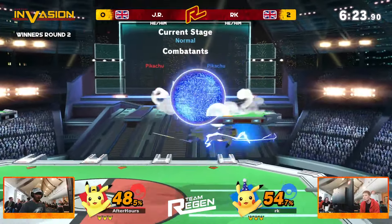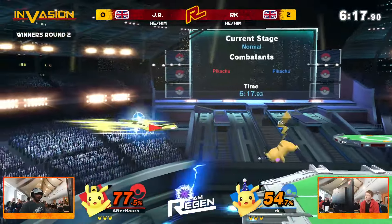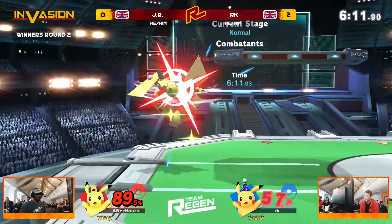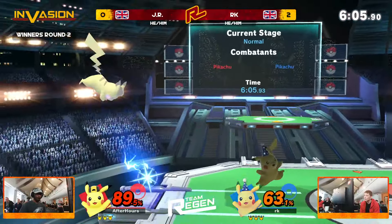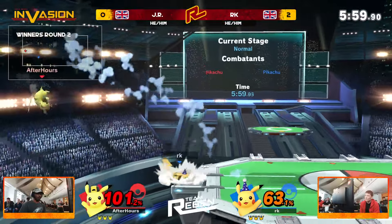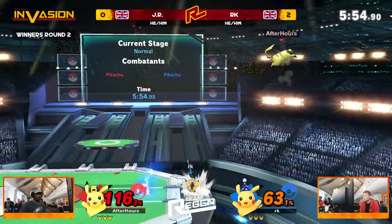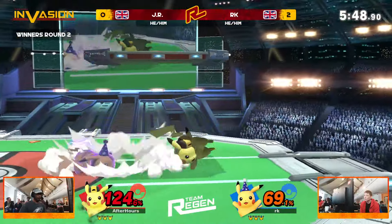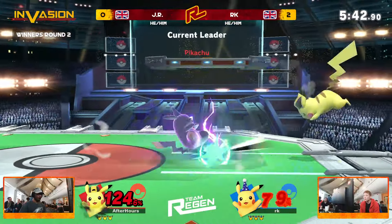JR thrives under pressure. Look at that — the read with the forward smash again trying to come out. JR keeps going for these. He is clutching at straws, especially as in this game he is at the percent deficit. We know how much the percent deficit goes a long way in games like this. The back airs are coming. A forward smash read of his own from RK. JR had the chance to punish but grabbed in place instead of dashing forward — maybe a little bit of a missed input. RK has just stayed in the advantage.